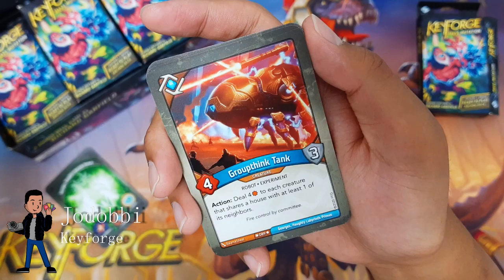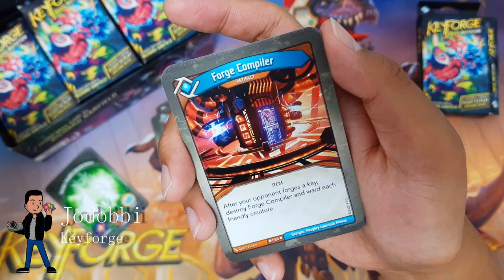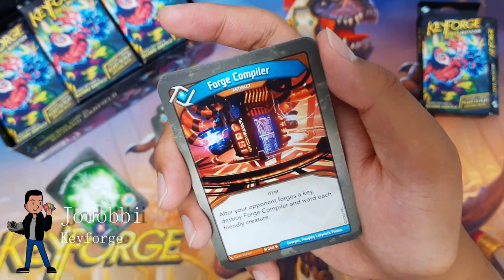Novu Dynamo: at the start of your turn, you may discard a Logos card from your hand or archives; if you do, gain one — otherwise destroy Novu Dynamo. Mutagenic Serum — I don't think I saw a lot of mutants, but we'll see.